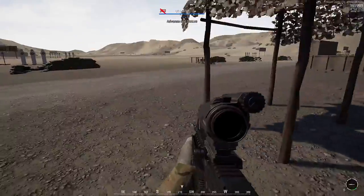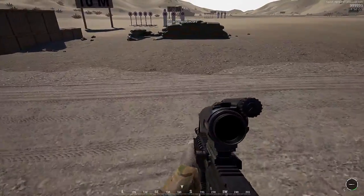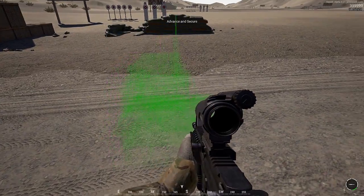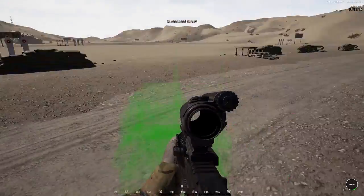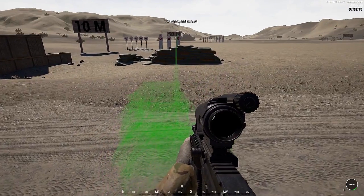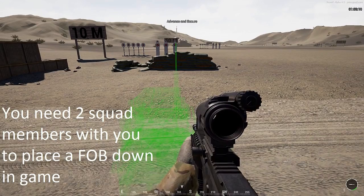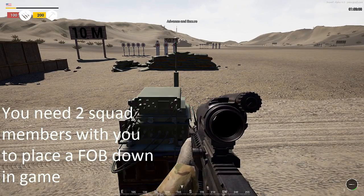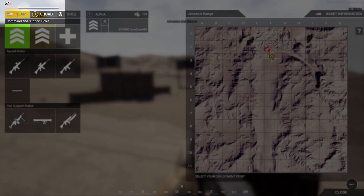So this is us in game. What we're going to do is put down a radio — that's a FOB. When you're actually playing the game, to put a radio down, which is a FOB, you need two actual players within five meters of your position to place it. That now makes a FOB, and you can see on the top left corner there the build points starting to accumulate.